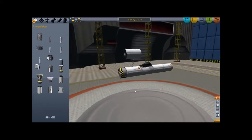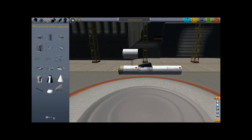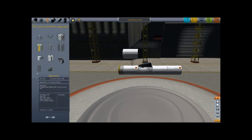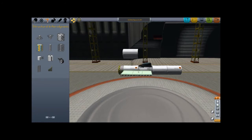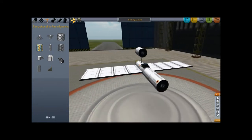Now, this is the base — the base fuselage, I guess. I'm gonna add some wings. The main part. And I'm gonna turn on symmetry. Just nice straight wings. That should be enough.